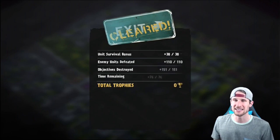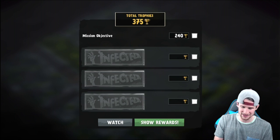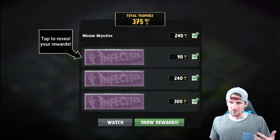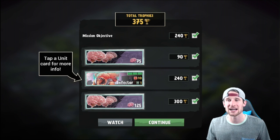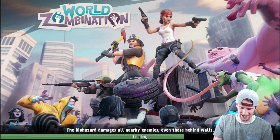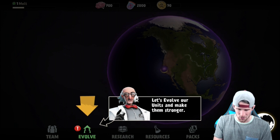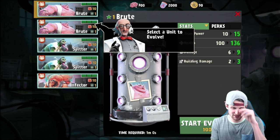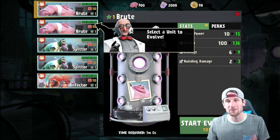We're going to take out this city — it shows clear total trophies and all that. As you go through these levels you can see your rewards and you get different kinds of zombies. We got an infector and some brains. Now we're going to go into the Evolve menu — select a unit to evolve — so you can actually level up your troops, which is pretty cool.